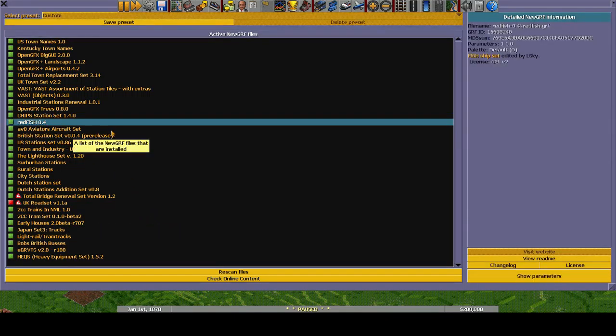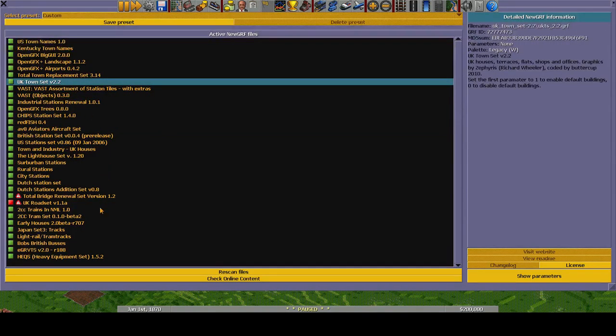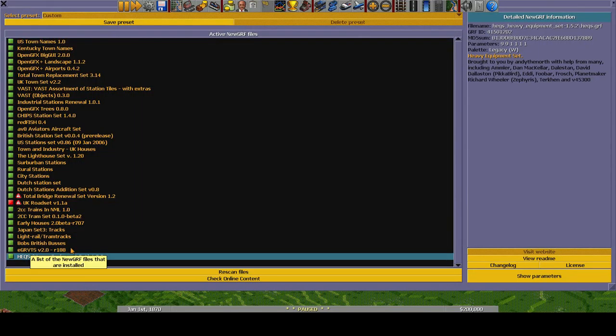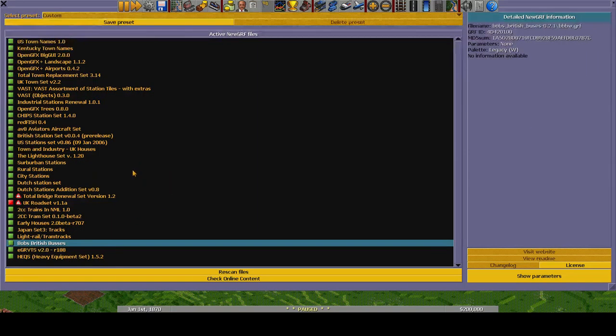All right. So we're going to start at this power plant and connect up some of these coal mines around here. That's what's going to be our start, but we're not going to do that quite yet. We've got a few more things to look at. Let's get some of our game settings adjusted. I want to go ahead and go to limitations. I'm going to choose vehicles never expire.